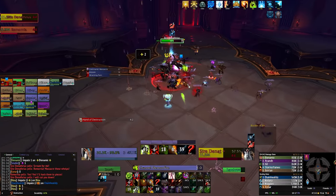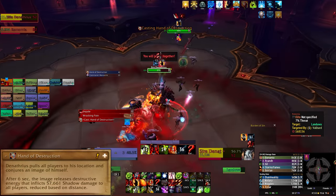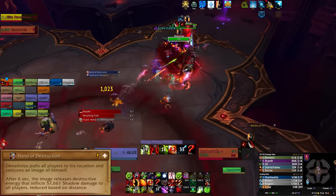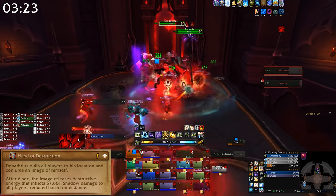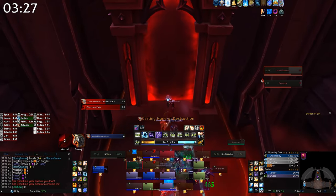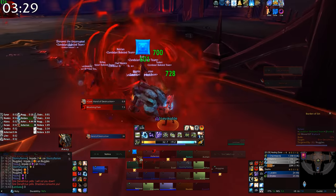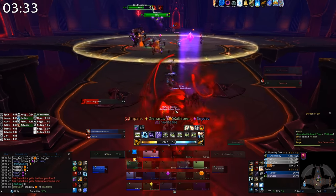The boss will also periodically use Hand of Destruction. He will pull all players to his location and conjure an image that explodes after 6 seconds. The explosion deals fall-off damage, so make sure you run away. We found it very useful tanking the boss next to a mirror, so when this ability is cast, everyone can just run through the mirror to safety and then come back to the boss. But as long as you get out of the AoE, you should be fine.